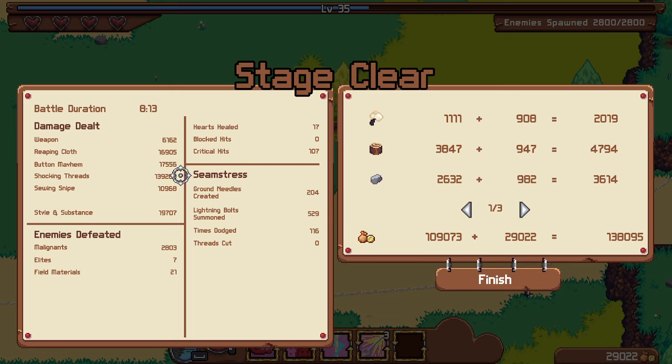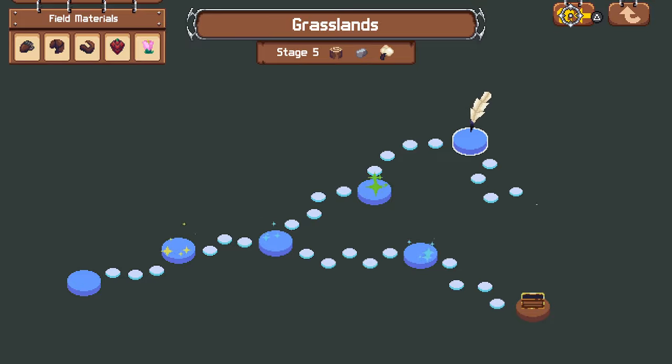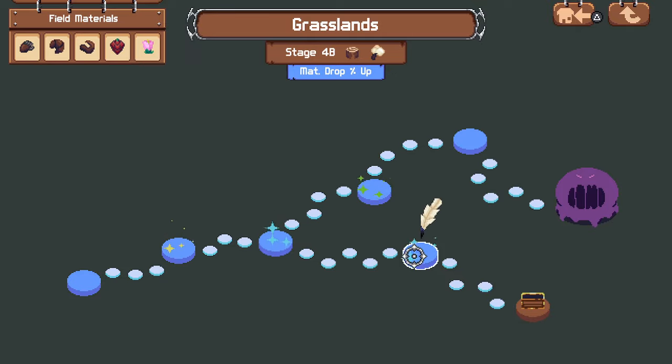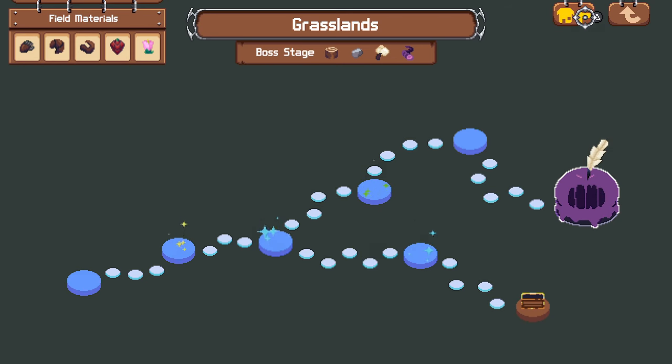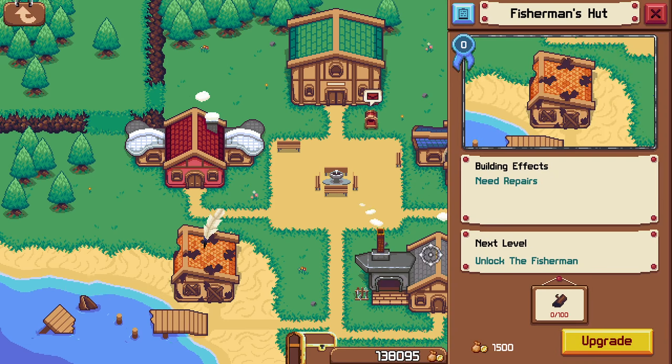So we've got huge damage from the shocking threads and those were also stunning a lot of enemies — big carry there. Reaping cloth seemed necessary for all the healing it was doing. Button mayhem — I didn't really invest much into that so it's kind of low. Sewing snipe is low, but it was creating threads and lightning bolts, so it was actually improving shocking threads as well. Got about 20k from the dodge ability. Let's see if I can get anything in the town now. I still have nothing — I just want the new classes.